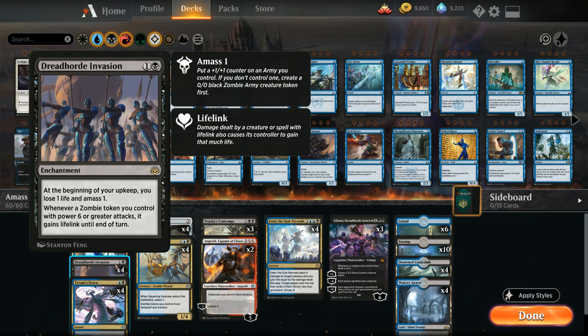Resolving an early Dreadhorde Invasion against a control deck is great since they don't have many answers for enchantments, and the invasion will keep generating tokens even if they wrath the board — you still get your board presence back. Against more aggressive decks, the plan is to build up a giant army token as quickly as possible and start getting lifelink to make up for the lost life and win the race.